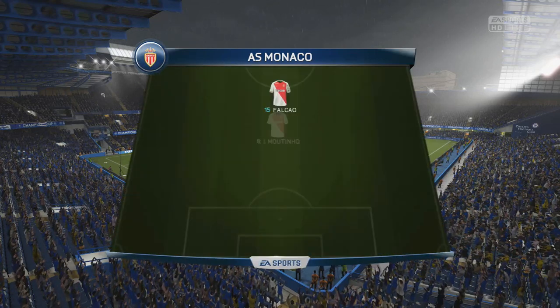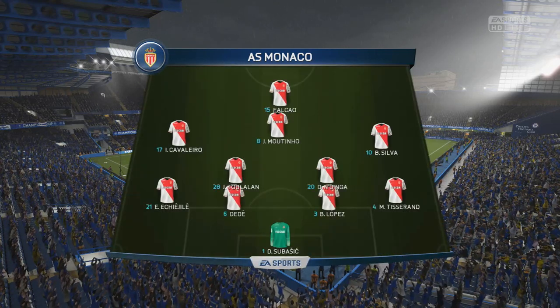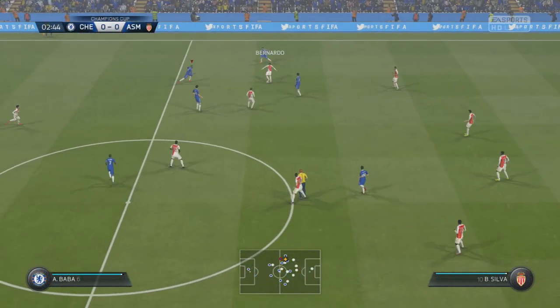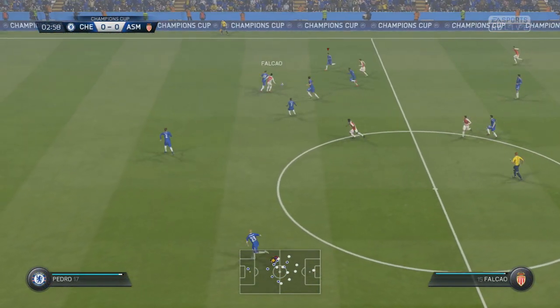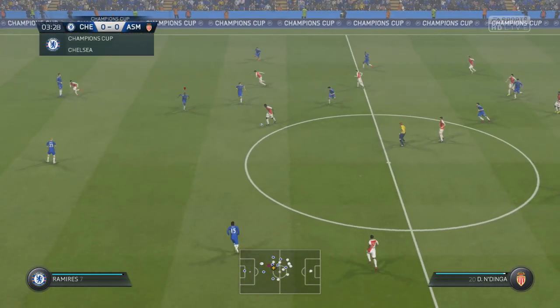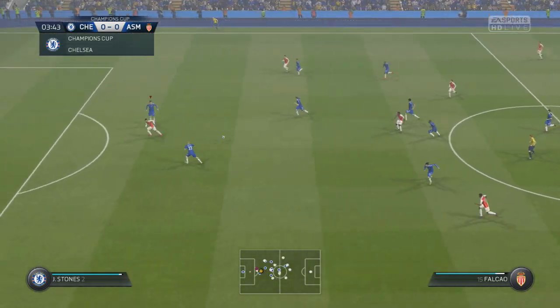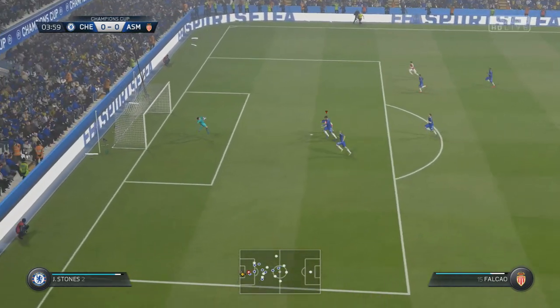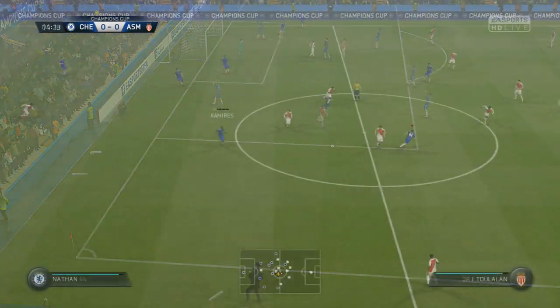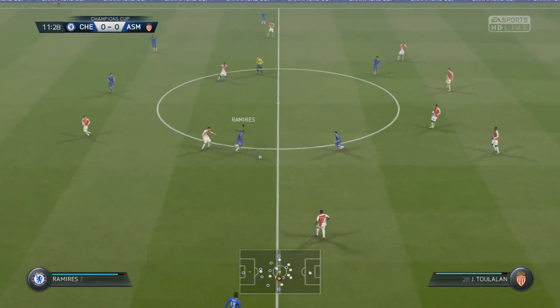They've got Falcao up top. He was with us last year and now the loan spell has expired and he's back with his French side. The rain is coming down pretty damned hard — it almost looks as if it's foggy because it's raining so hard. They start off with the first attack of the game, a lovely through ball through to Radamel Falcao, but luckily his shot went straight at Thibaut Courtois, so we were able to maintain a goalless scoreline for now.